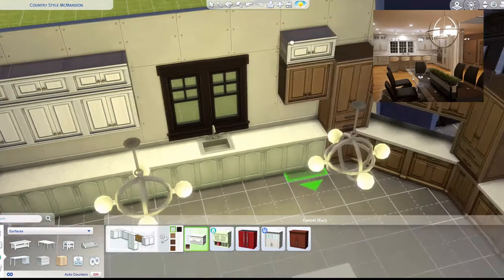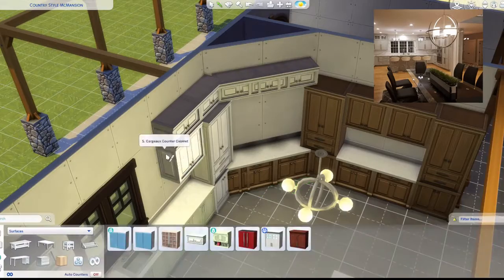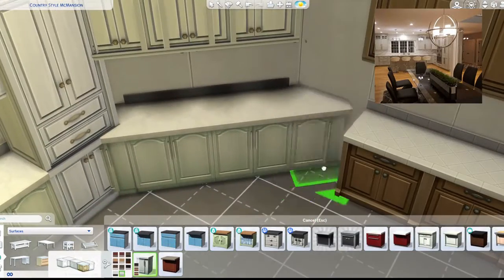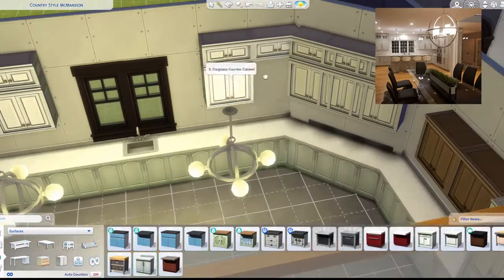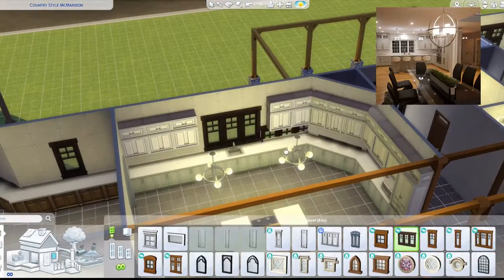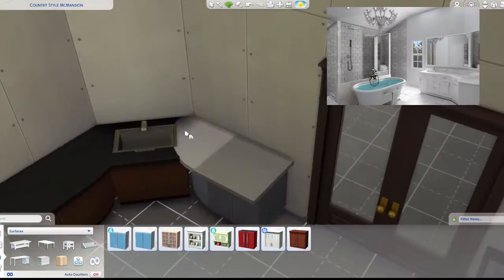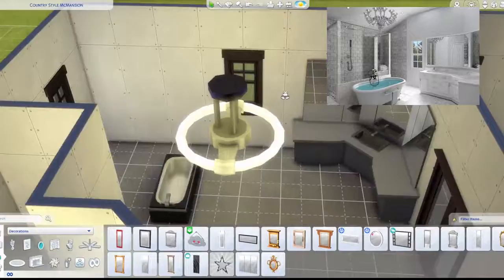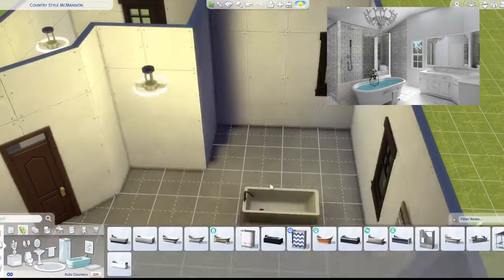I swap the counters and put smaller ones on top since it's actually bigger on top. I remove the tall one to stay closer to the original build. I also change the master en-suite — I try a three-wide panel but it had too many windows. I use a similar layout and the master bathroom walls are changed to match the reference image.